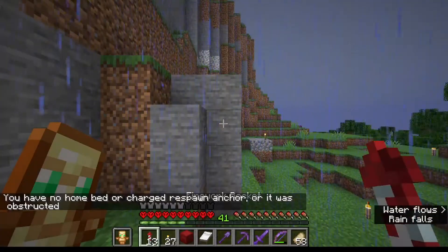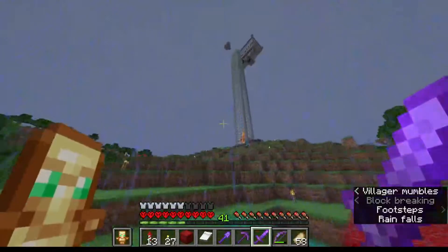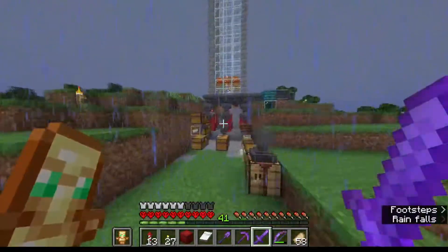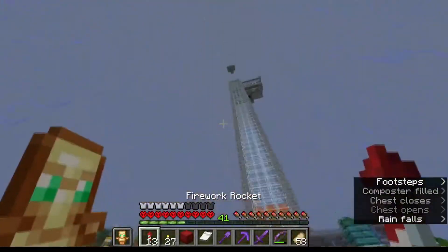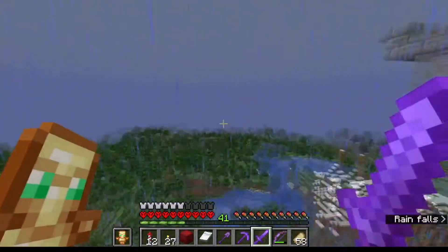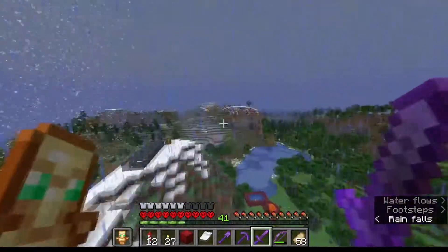Back at the spawn chunk, we have a few things. We have a bunch of random villagers here and there, but here we have an iron farm which has produced quite a lot of iron - or enough iron at least - because being in the spawn chunk it always produces, so we have quite a lot. I'll give you a bit of a fly around. It's pretty simple.